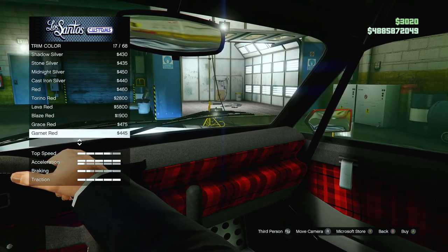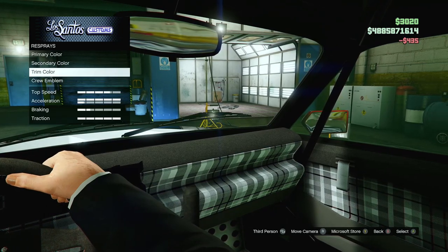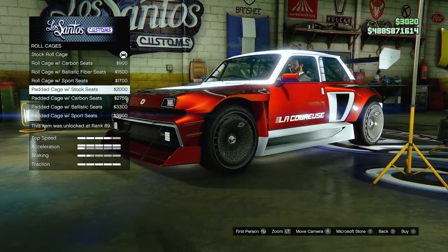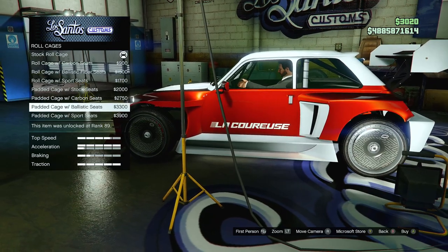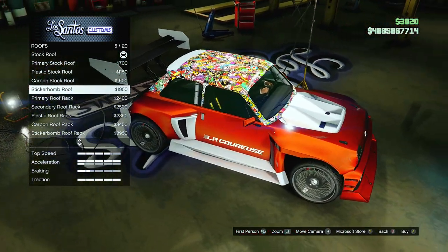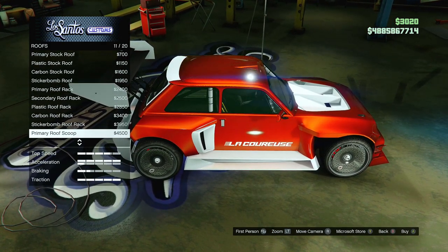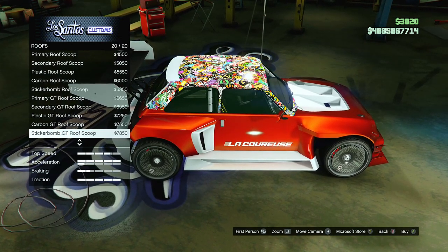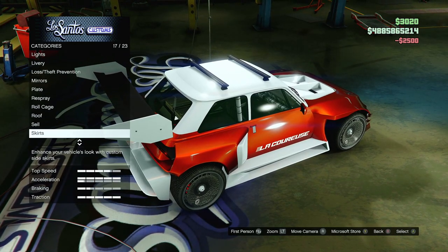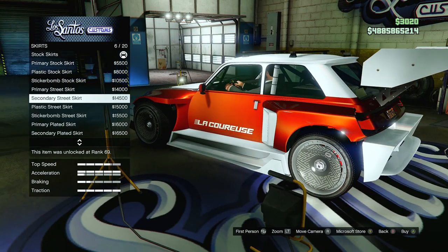For trim, I'll scroll down to find white — ice white or frost white. I'm liking the Grace Red a little more overall but it's okay. For roll cages, these are all just different options — I'll add the inside pad one for $300. For roof options, we've got a bottom roof, primary roof, secondary roof with a rack — I like the rack on there. We've also got a scoop roof. I think the one with the handlebars and secondary color fits well.